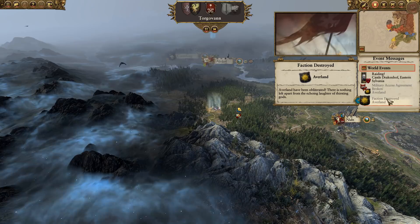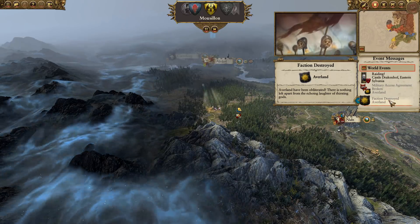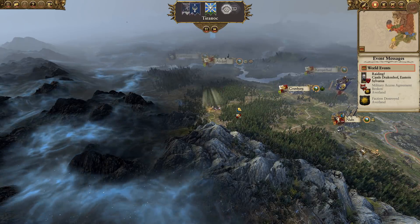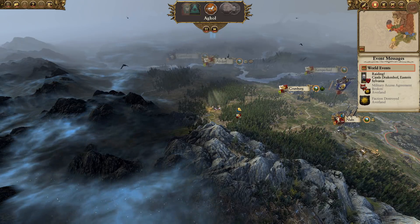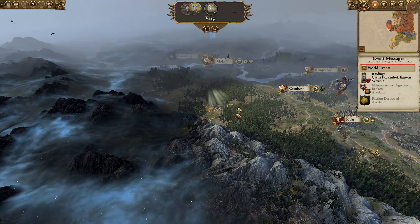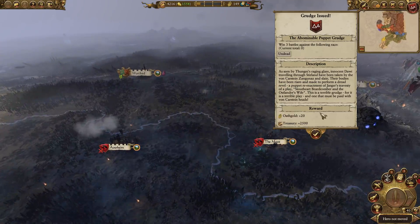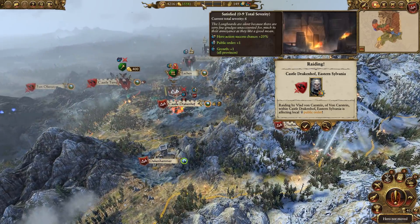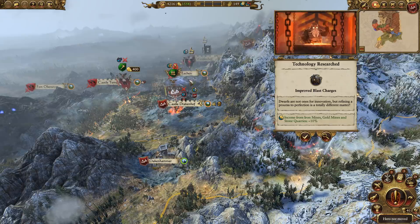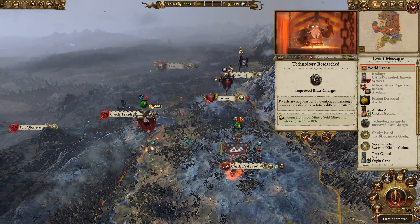Okay, Avaland have been destroyed. Not a massive surprise, to be honest. I need to heal up Ungrim's army ASAP. We've got a grudge to defeat Vlad von Karstein, and also win three battles against the undead. Could have done with that grudge before. Unfortunately the grudge is climbing a little bit, so we need to deal with that. But we do have improved blast charges, which is going to increase the income from iron mines, gold mines, and stone quarry. So that's going to come in useful.